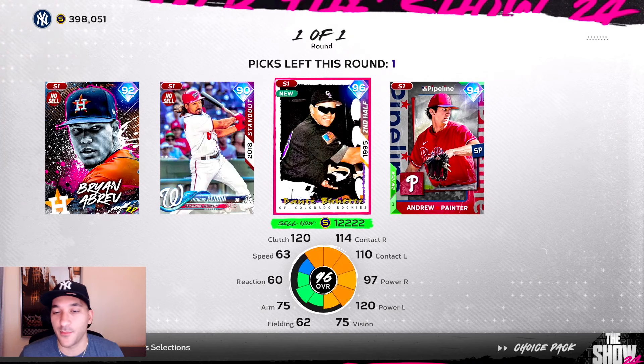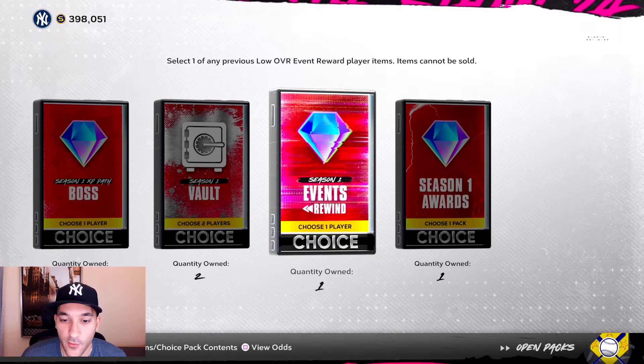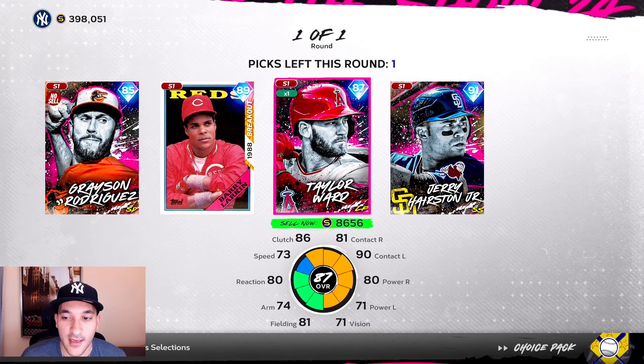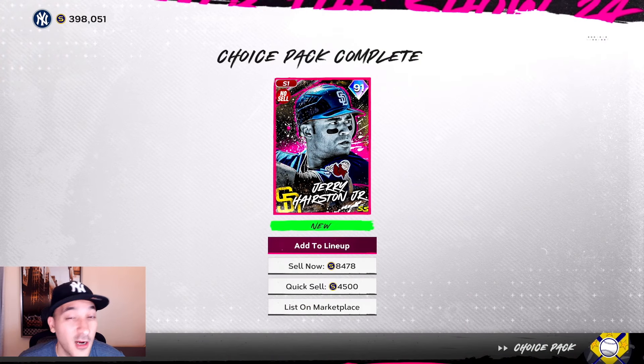Event rewind packs next. Last time I didn't play the event for Bichette so we're going to take Bichette and keep that card. The other one we need is Arenado, so we'll take that one too and lock both in to get all the cards we didn't get.